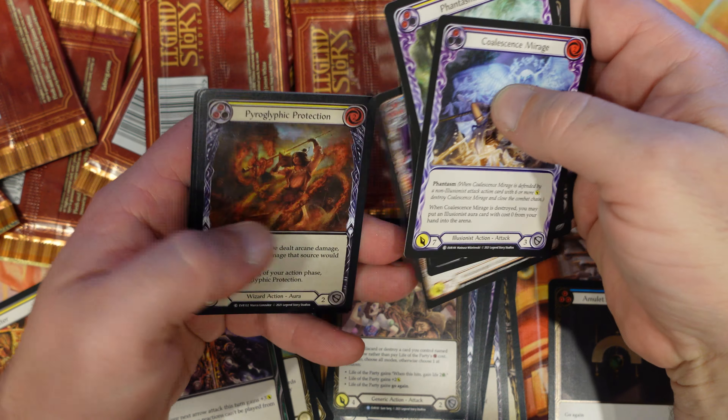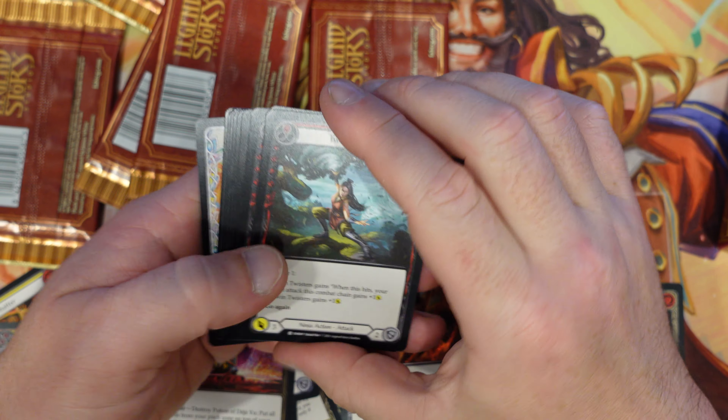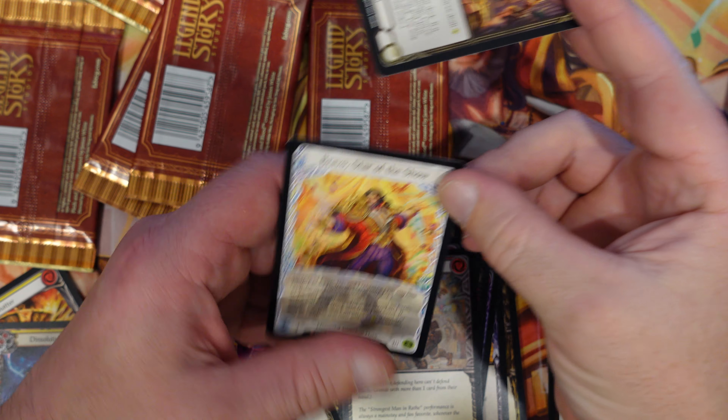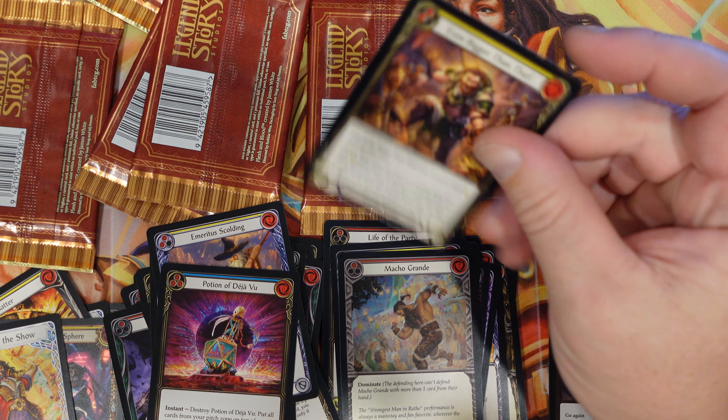Whenever a hero would be dealt exactly one damage, prevent it. At the beginning of your action phase, destroy this unless you remove a steam counter from it. So you've got to put steam counters on it to keep it there and then remove them. I haven't read up enough to know what's going on with that — sorry, guys, I got nothing. And Gandalf's there. Sorry, I don't understand Mechanologist enough — I really gotta start learning that. I think we got a normal guy in the back.